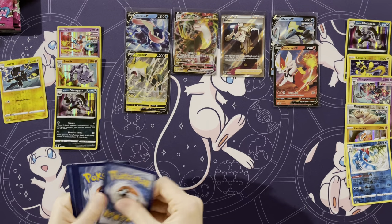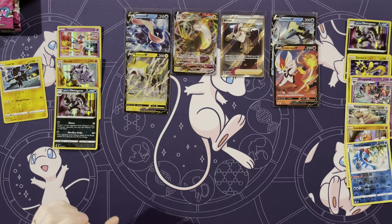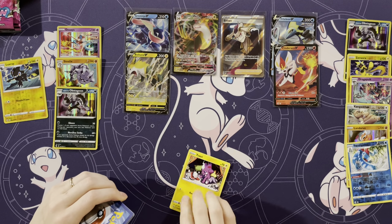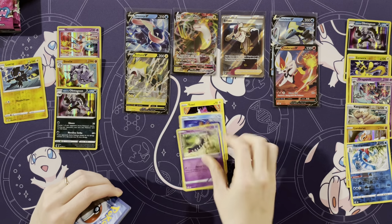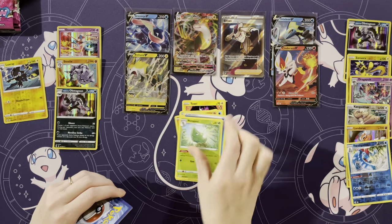I wonder if, for the inspiration for some Pokemon, someone was just sitting at their desk thinking 'man, I gotta come up with a new Pokemon,' and they see their keys sitting there — 'I'm gonna draw some keys.' Klefki, there you go. And then like, there's a picture of me and my family at the beach with this sandcastle. I just wonder how they come up with this — that would be a fun question to ask.